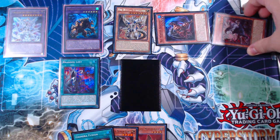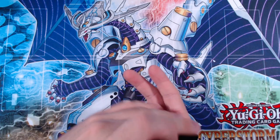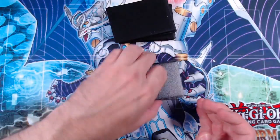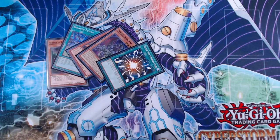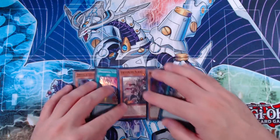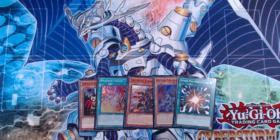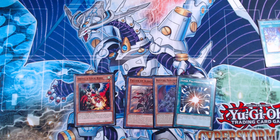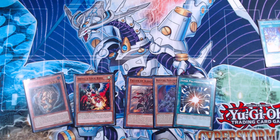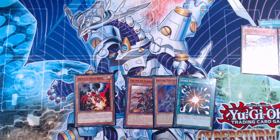Shuffling up the deck — let's see our five-card opening hand. Our hand is: Droll, Branded Fusion, Fallen of Albaz, Bestial Serenier, and Super Poly. Albaz is one of the worst cards to open in hand, so that's a little unfortunate, but we still have solid interruption potential. We start by activating Branded Fusion, sending Gazelle and a second Albaz from deck to the graveyard, getting access to Albion the Branded Dragon.